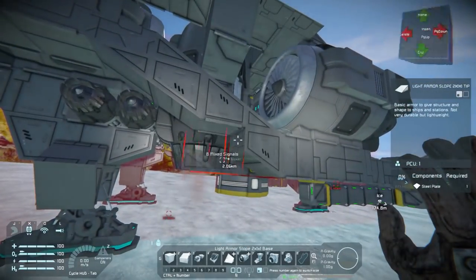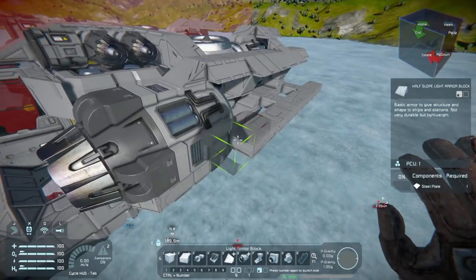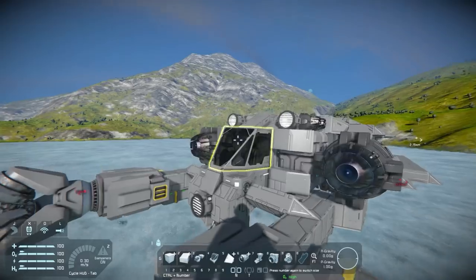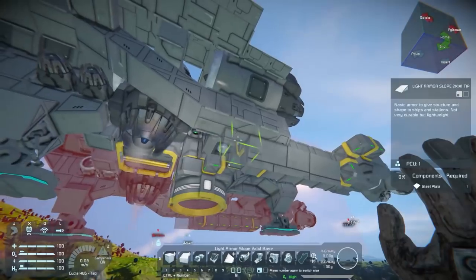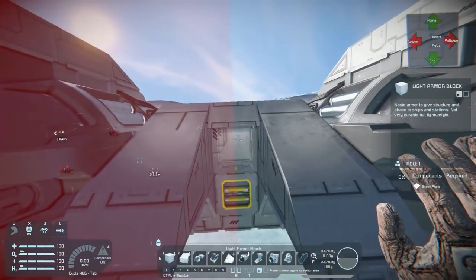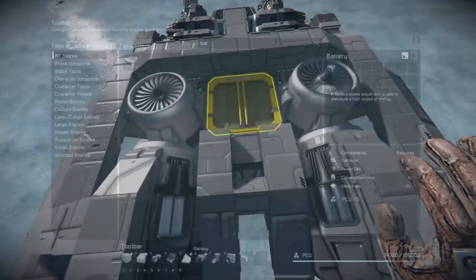These wing elements provide some fake atmospheric lift since we're not using that mod for these builds - it just looks a little bit more proper. We're going to try to cover up some of the piping as well and leave some of it exposed. I think having exposed piping is pretty cool and industrial - it makes the vessel look like a workhorse that can actually do the job it's meant to be doing.